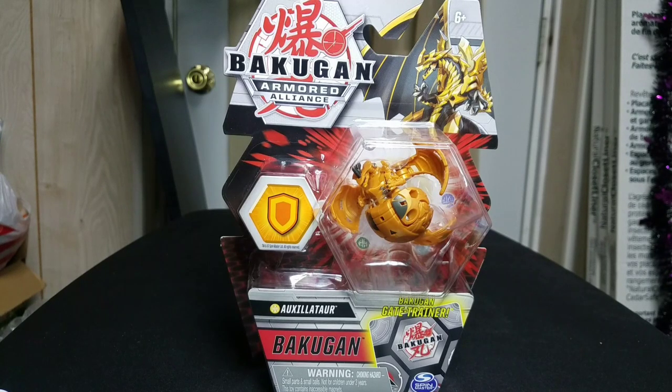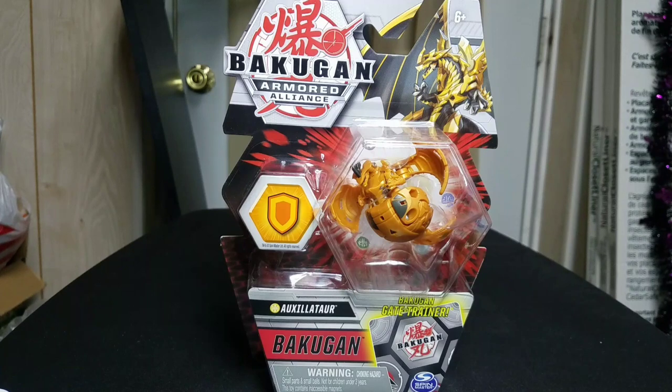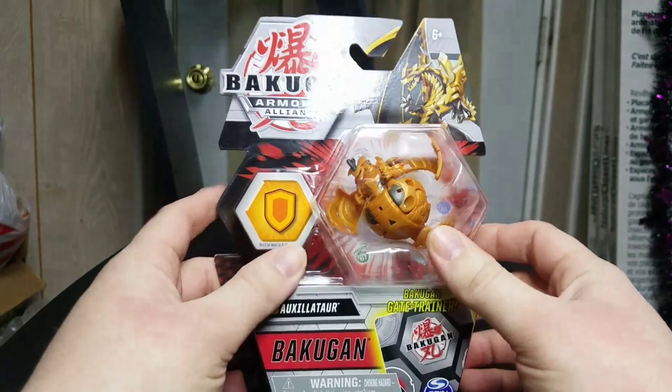Hey, what's going on everybody, it's Ruby Draggorod here and we have Aurelis Auxilator! I'm so excited to have this guy because of just how awesome he looks and what's going to happen in the future with him and Drago — but I'm not gonna get into that, spoiler alert territory. I actually found this guy in the Easter display at Walmart, in the toy aisle. Unfortunately my local Walmart didn't have the Easter display or Bakugan as a set, so I was a little disappointed, but I went to a second Walmart and found him.